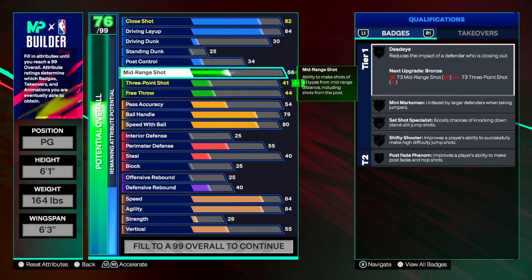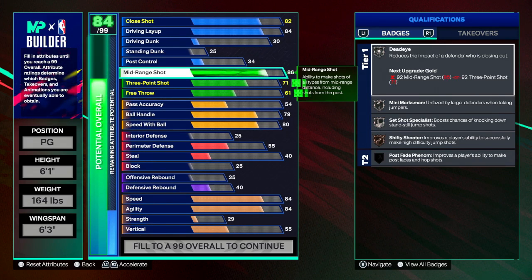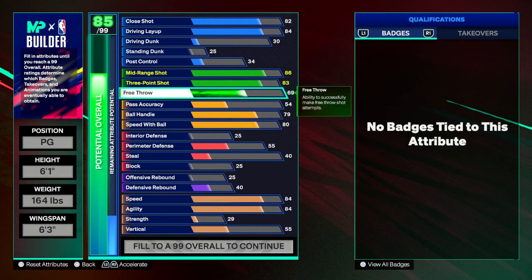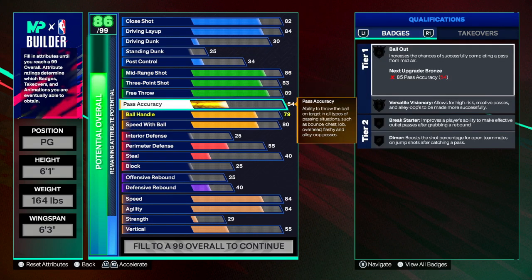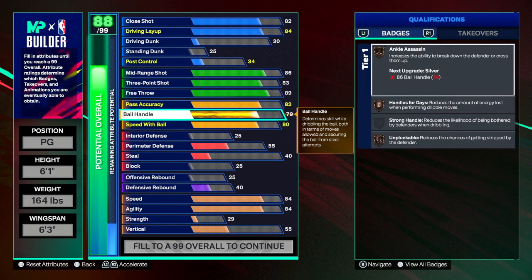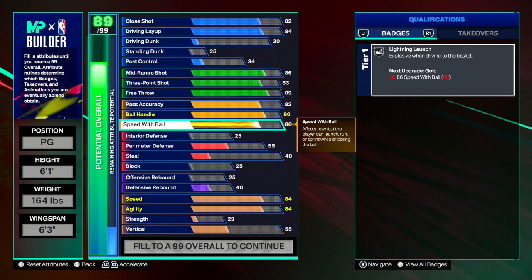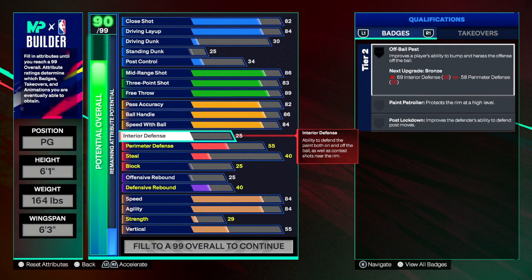Mid-range is 86 — hopefully the build doesn't get maxed out quick. Three-point shot is an 83. Free throw is an 89. Pass accuracy is 82. He's got a lot of high stats, man — good point guard. Ball handle is 96, we're gonna go to 86 for now, but I need to keep his ball handle high because Trae Young definitely has a high ball handle. Speed with ball is 84, that's good, we'll leave it there.